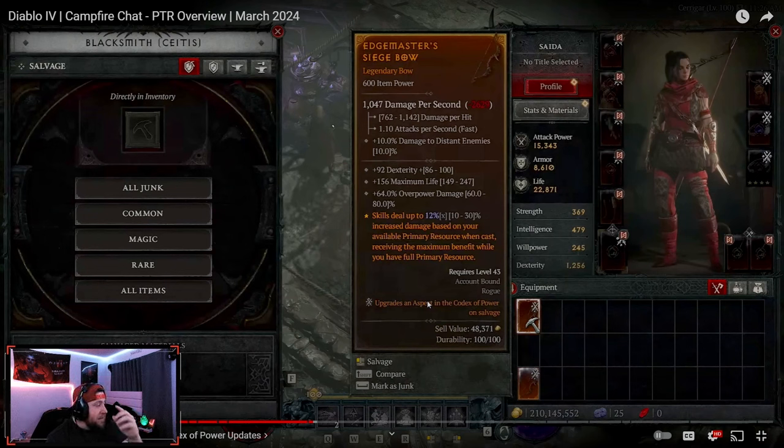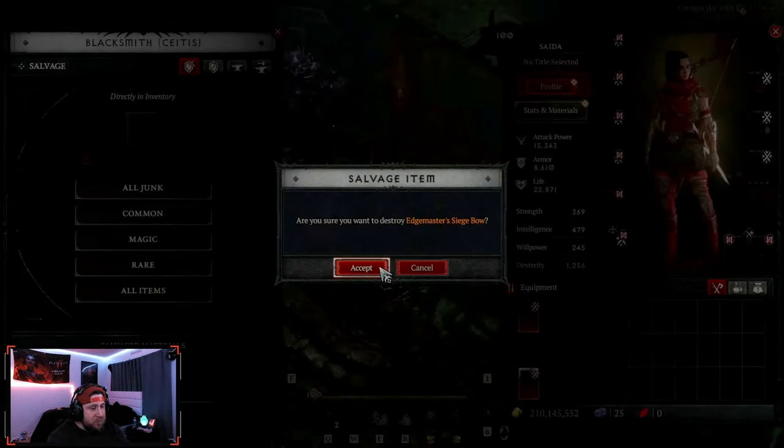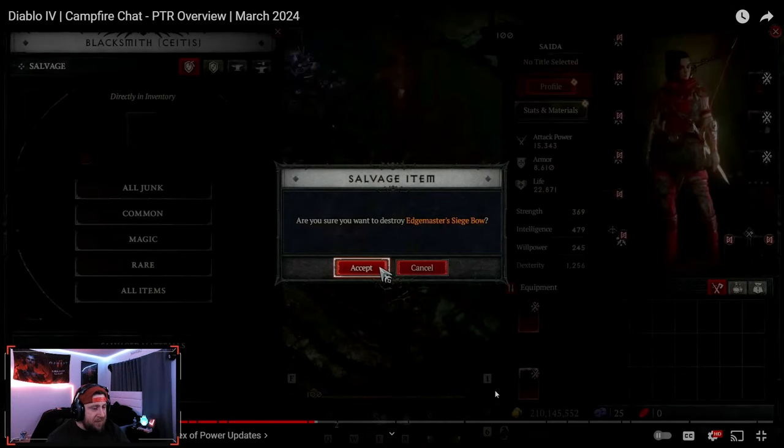So not only are you going to get resources from salvaging your legendary powers like you normally would, it is also going to level up your codex. Big shout out to Rax for that idea — I know he talked about that a long time ago, so Blizzard better give him some respect for that. As you destroy this, you're going to get your salvage materials and get that increase in your Codex of Power. This is absolutely fantastic — it's going to help clear out most of your inventory and salvage tabs.